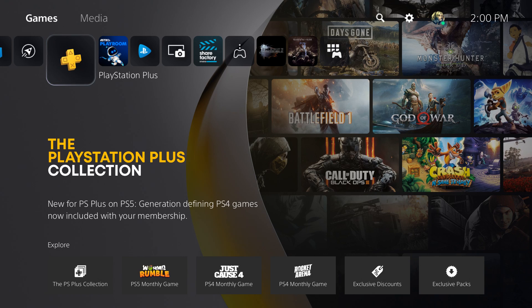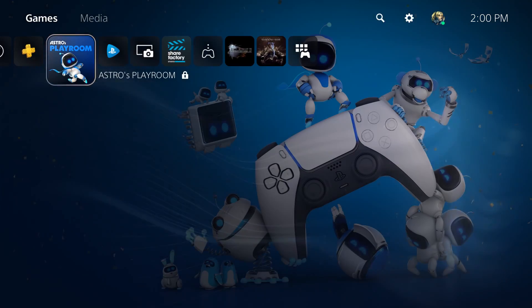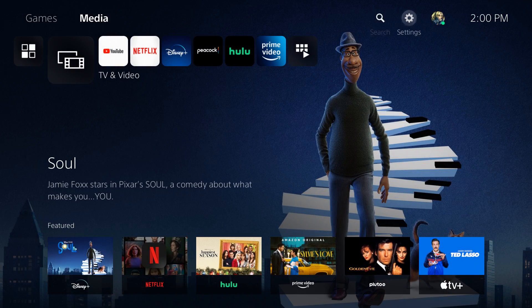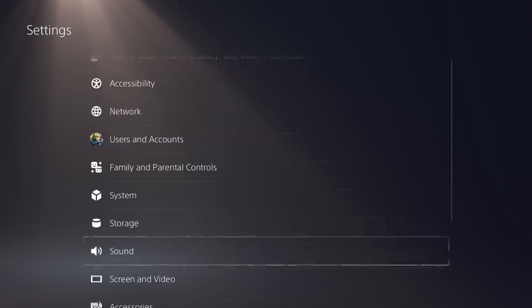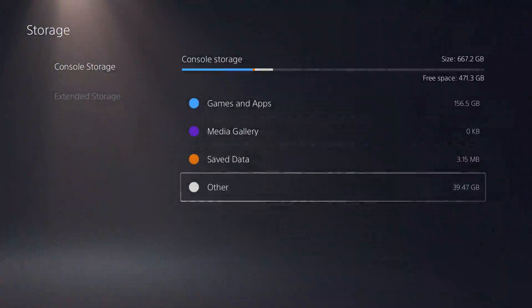I've downloaded a bunch of games on my PS5, but this console is just for the channel so I only have a couple of games here for test purposes. To fix this error and alleviate future problems, hover to the top right and go to Settings. In Settings, go to Storage. Within Storage, you can clearly see the console storage — right now it shows 667 gigabytes free. You can see what's taking up space, and the 'Other' category is likely the OS and miscellaneous system data you can't do much about.